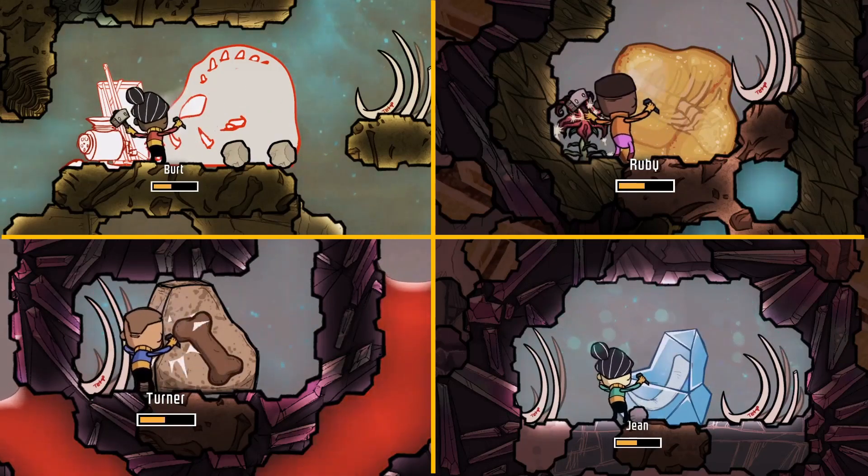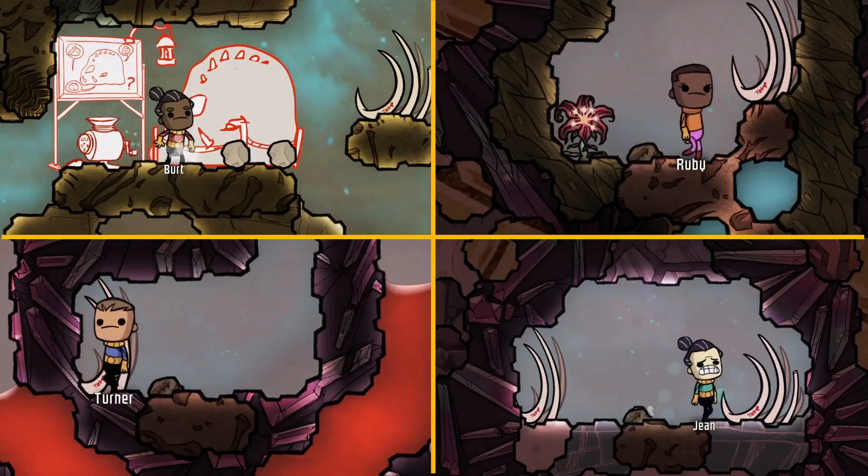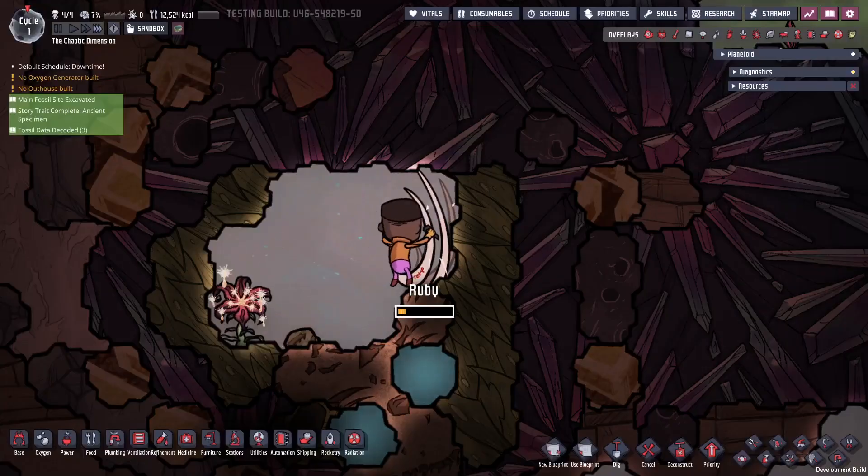Excavating these requires the tier 3 Masterworks artist skill, and when completed will drop 4,000 kilograms of fossil. Currently the main fossil site has temporary artwork, so expect that to be updated soon. There are also smaller fossils that can be excavated to drop 1,500 kilograms of fossil.